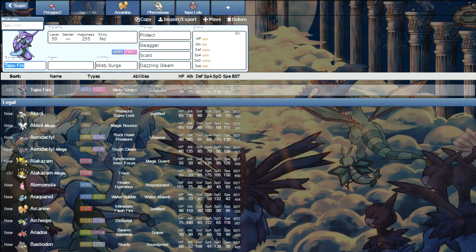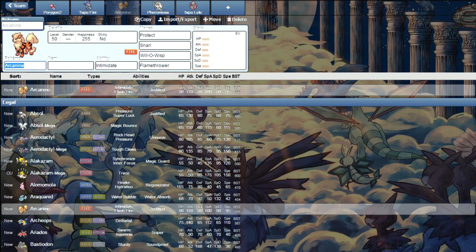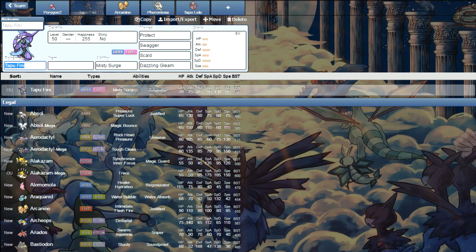Next up we have the combo of Tapu Fini and Arcanine. Basically, Fini's terrain says you can't be statused. And then it has Swagger, which gives your Pokemon plus 2 Attack but also causes confusion.